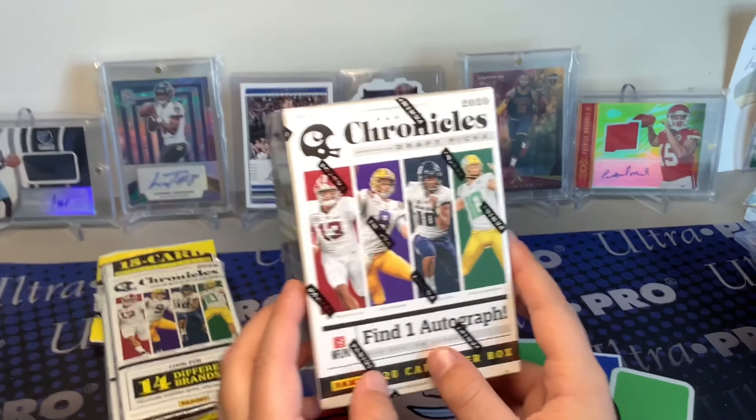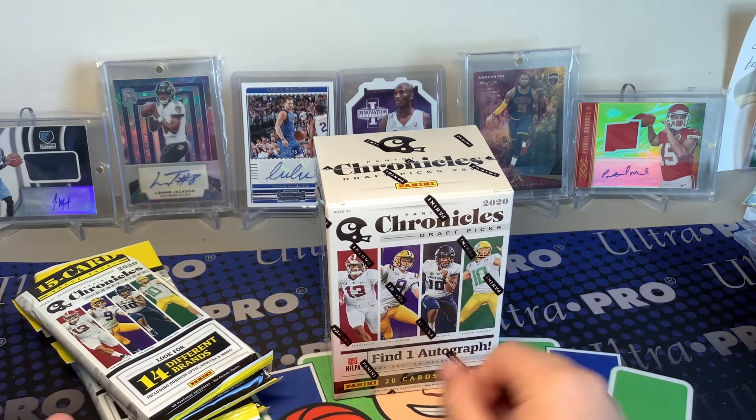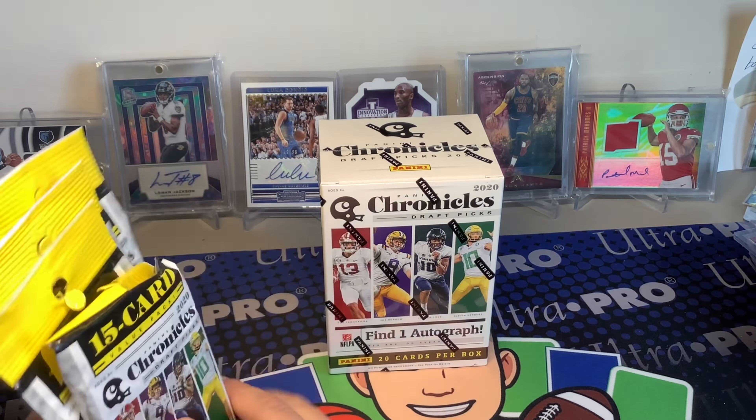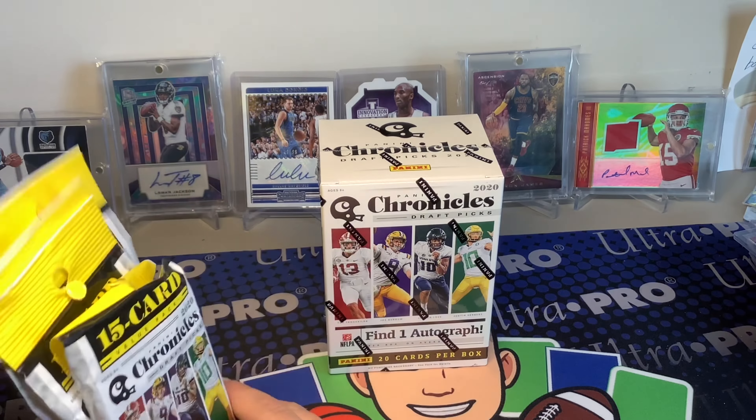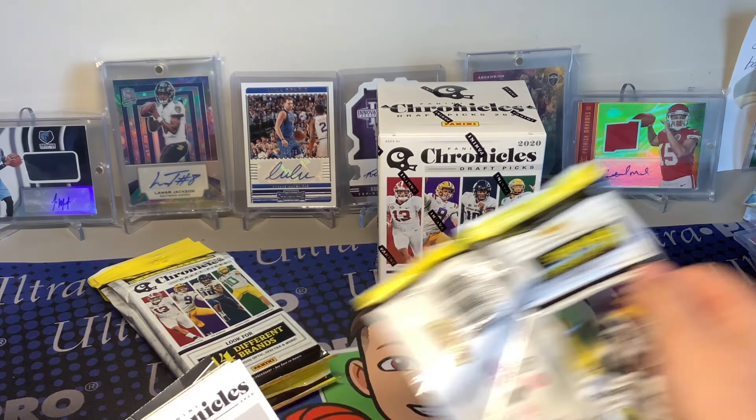I got some Chronicles football and two Bowman mega boxes. Today, if you walked in and only had 20 dollars to spend, I'm going to show you what's the better value. There are 14 different products in Chronicles. The hanger packs are five dollars each with 15 cards per pack, about 33 cents per card. The blaster has 20 cards per box. The blasters also have an autograph in every box, which is pretty cool.